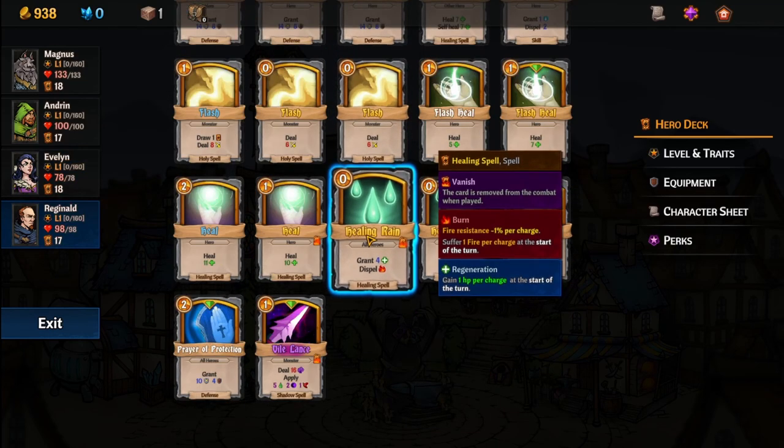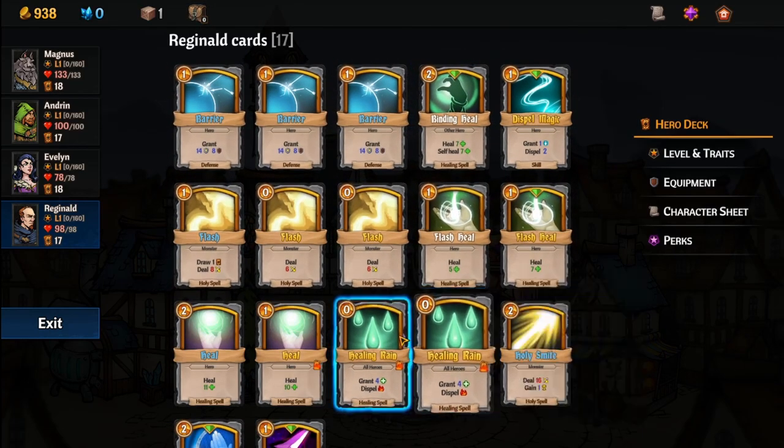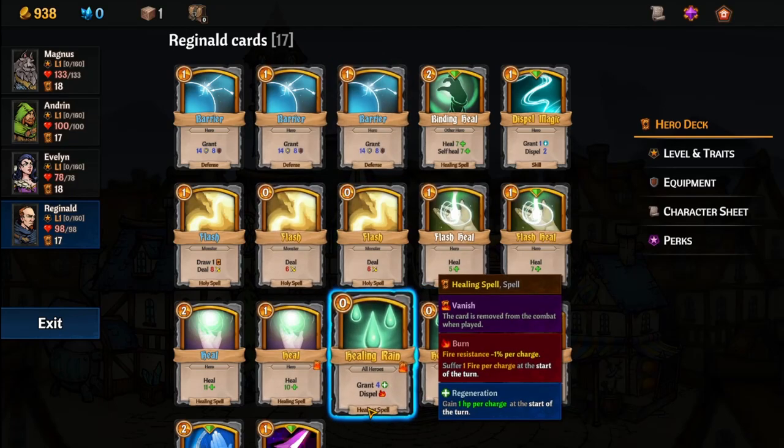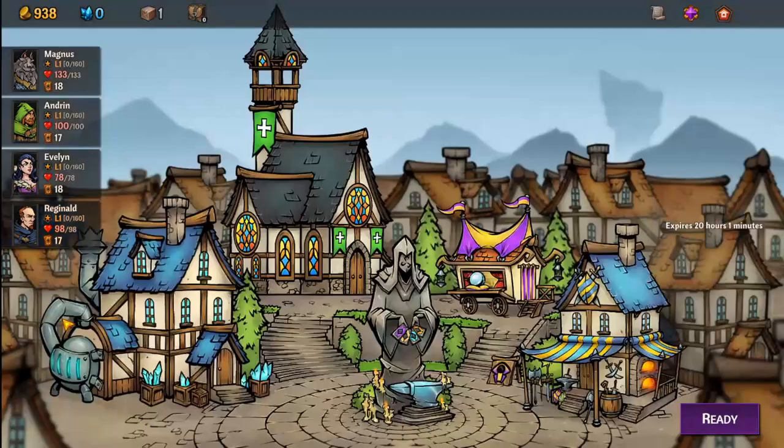For him I made a lot of changes — I added the Healing Rain, Prayer Protection, Spell Magic, improved some stuff. I took out the things that give you sight; I'm not a big fan of those cards. So that's about it.